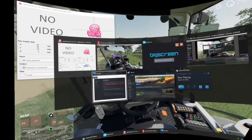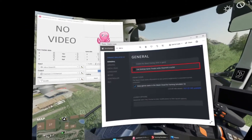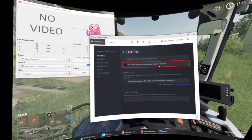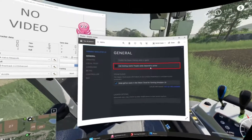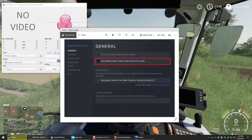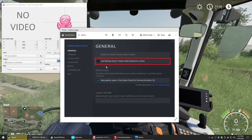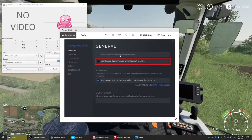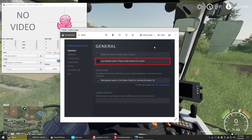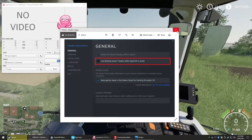The other thing to do is, once the tracking data is active and you've got BigScreen running, you need to go into the properties of Farming Simulator and actually disable 'Use Desktop Game Theater whilst in VR' is active. We disable this option so that whilst we have BigScreen open, Steam doesn't try to launch its default theater to bring the game into the headset. With this unticked, the game will just launch as a regular pancake 2D game, which is what we're after.